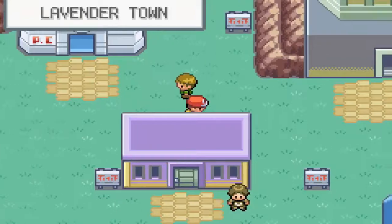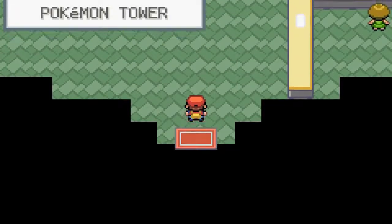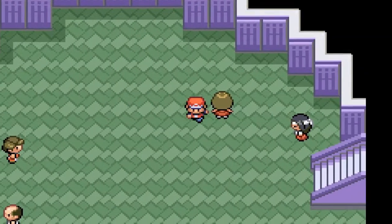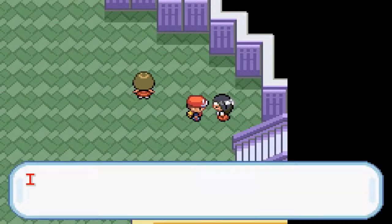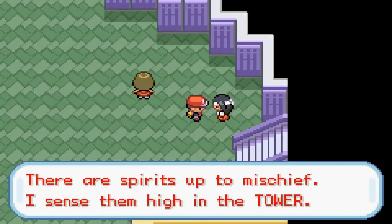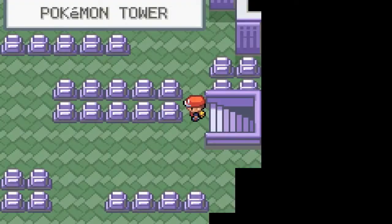Now we're back in Lavender Town. Let us head inside here — the Pokémon Tower. Spooky music. A Channeler says: 'There are spirits up to mischief. I sense them high in the tower.' So let's climb up these steps.